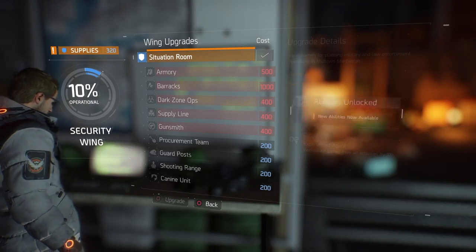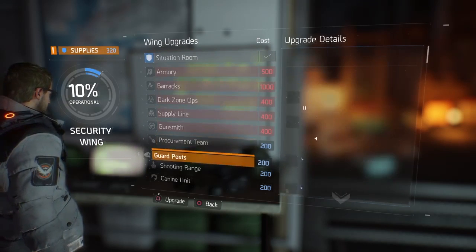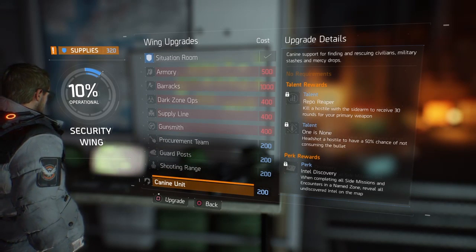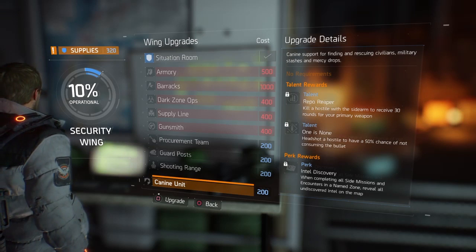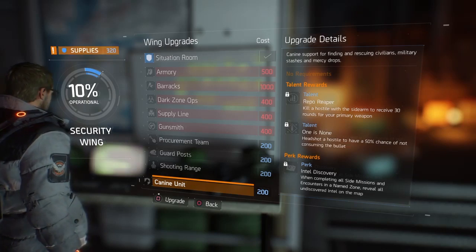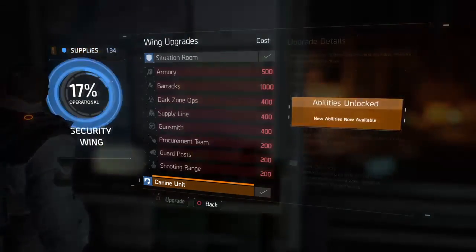Hey agents, thank you for watching. My name is Trophy System and in this video I will show you how to visualize all the collectibles for The Division. To start it off, unlock the security wing in your base of operations. When you've unlocked it, you can choose a number of different upgrades.